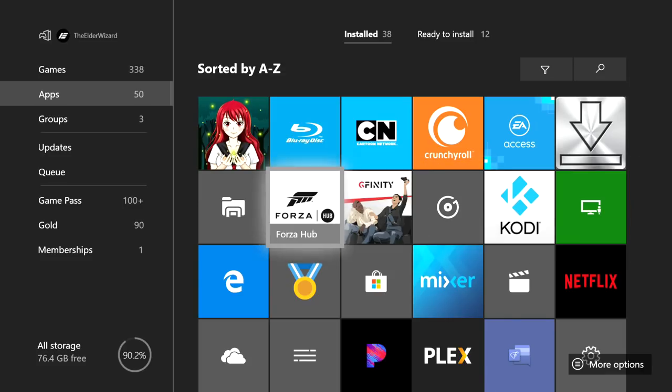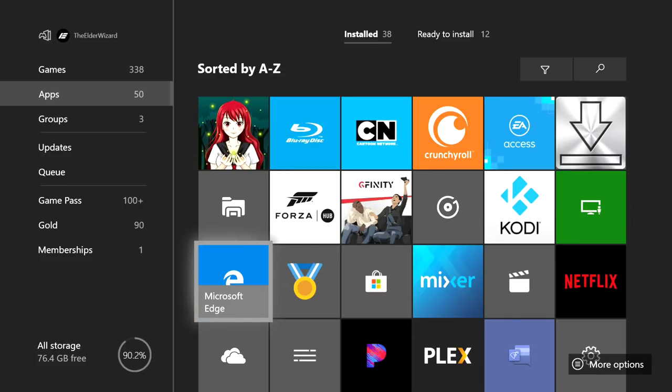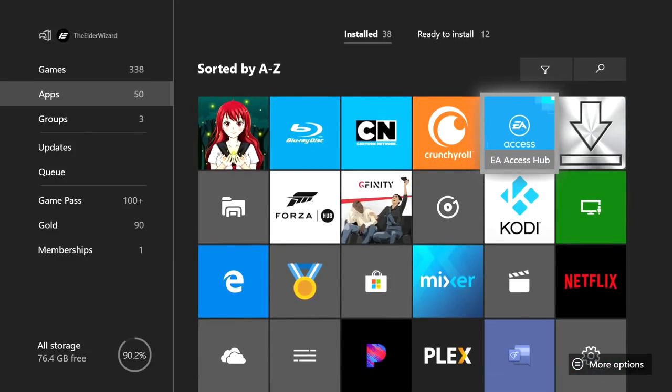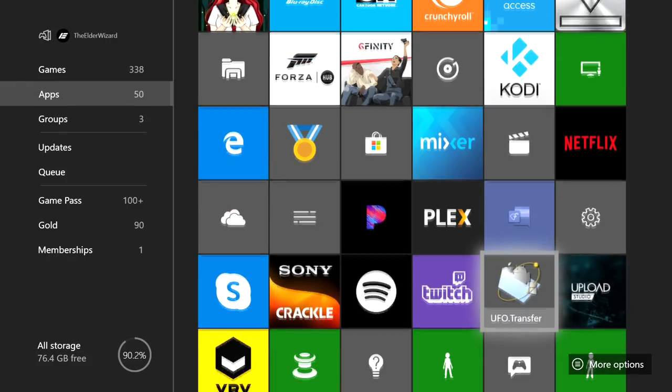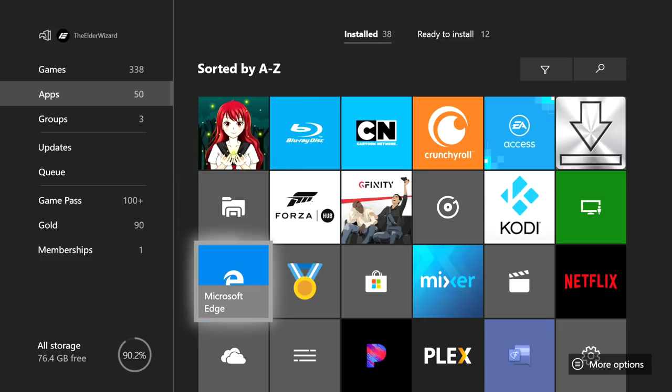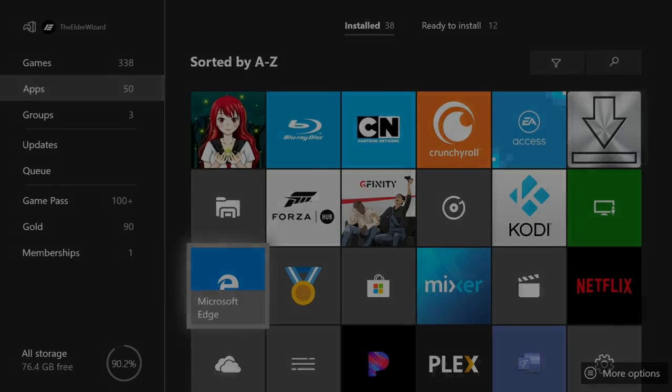The next thing you want to do is make sure you have these apps: File Downloader, File Explorer, Microsoft Edge, and last but not least UFO.Transfer. You can find File Downloader and UFO.Transfer in the Microsoft Store.